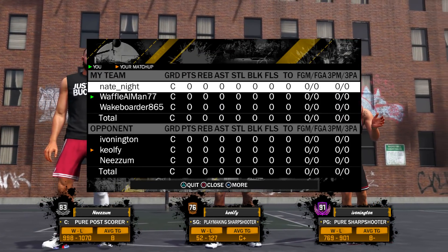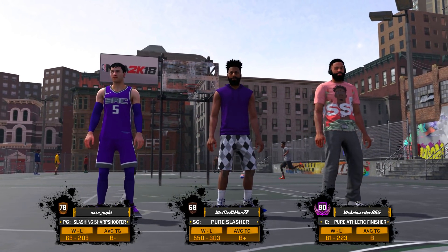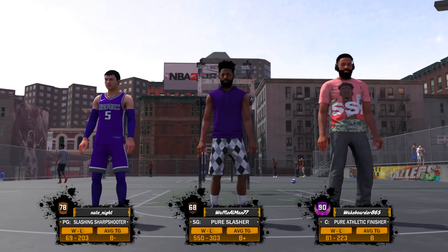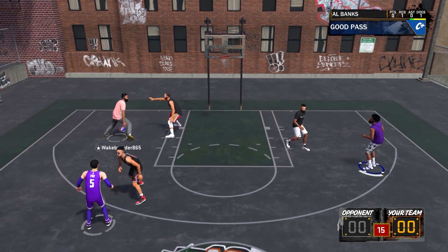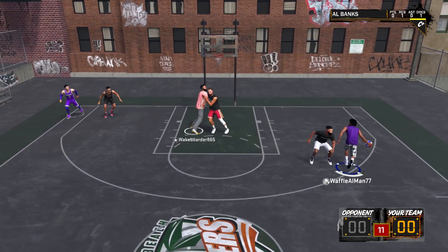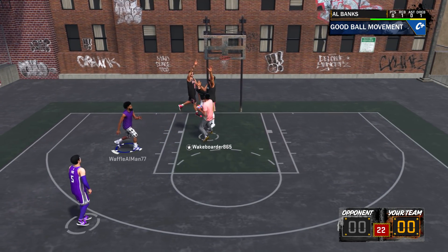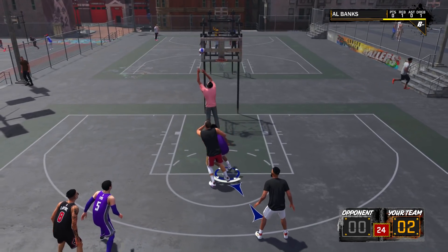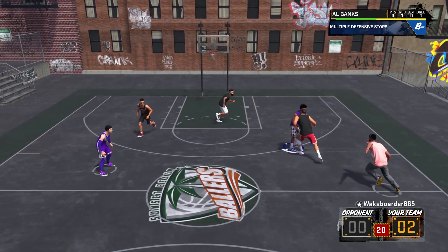Our first game is against a 91 overall, 76, and 83 overall. This athletic finisher ended up playing with us. I'm a 68 overall, so you know I didn't cheese this challenge. This athletic finisher basically had to carry us. You see me trying to go for a layup right there — wasn't a great shot. This guy gets blocked and rejected by that pull score, and I'm like, damn.